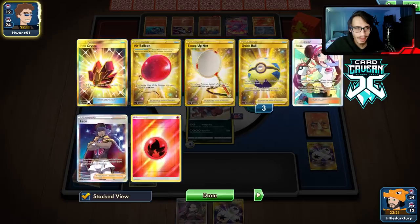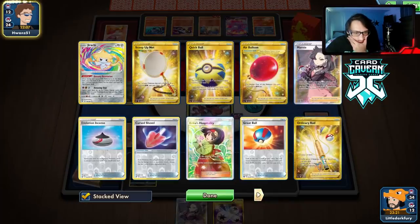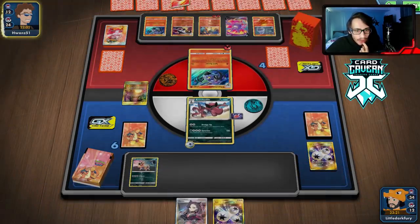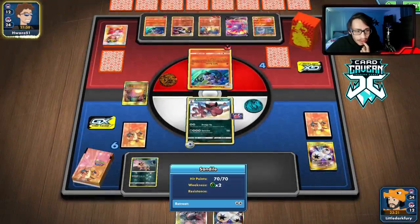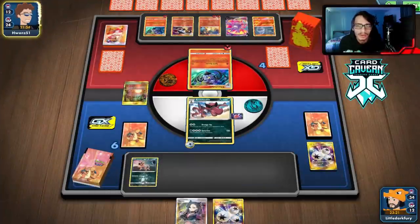He still has Rod in the deck — we haven't got rid of a Rod yet. We might lose to my own creation. That Erika didn't give us much to work with. We need to find Oricorio ASAP if we're gonna win this game. Can we top deck a Krokodile so we can do another attack with Triple Energy? That'd be a nice top deck.